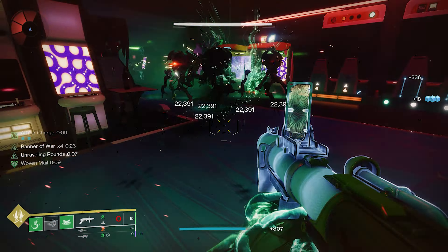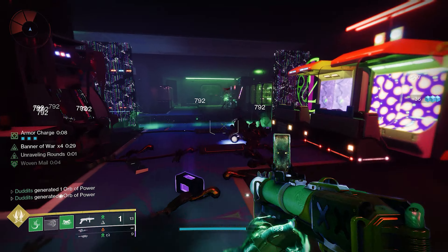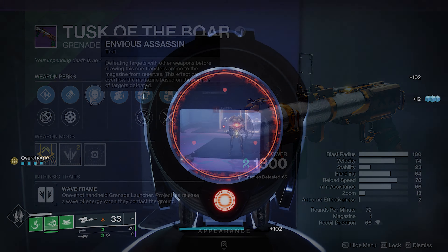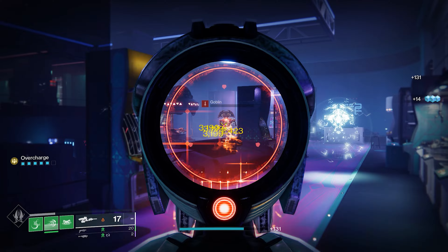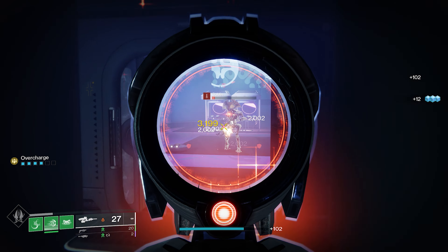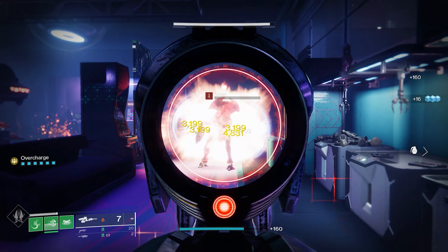Unraveling rounds are absolutely underrated - really really strong, right up there with Chain Reaction, if not better in my opinion, because they track targets. They remind me of Wolfpack Rounds on the Gjallarhorn. I did a video recently on a rocket launcher with Swashbuckler which I'll link. Having these unraveling rounds is just extra damage, plus you've got that 33% from Swashbuckler. With unraveling orbs and Thread of Propagation you can infinitely keep those unraveling rounds going.